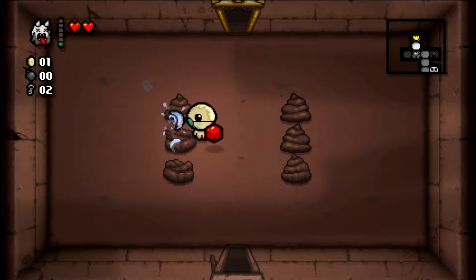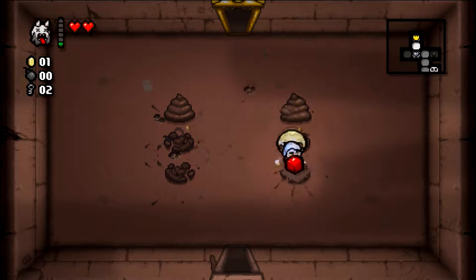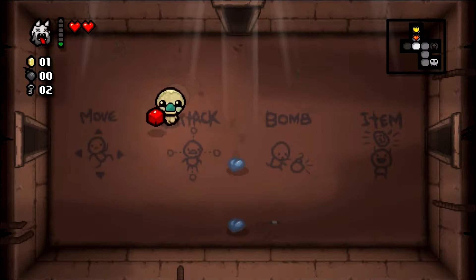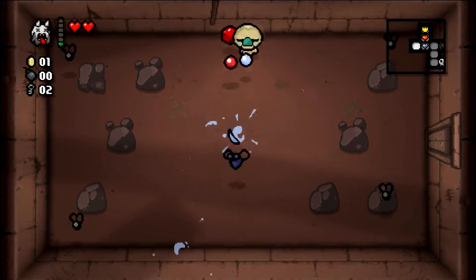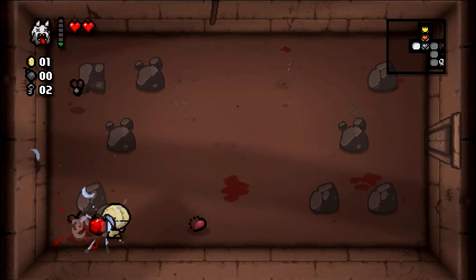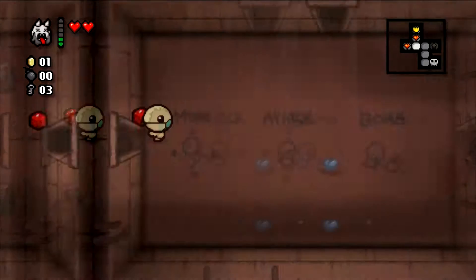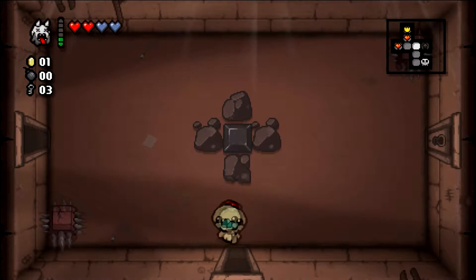Looking at our loading screen, I think we need to take Eden here — Isaac is our active goal. This room sucks and serves no purpose. Give me a consumable — well, that almost makes it worthwhile. Now we have protection for our hopeful devil deals on the next floor, which is really good.